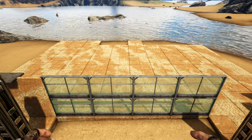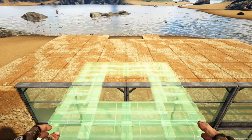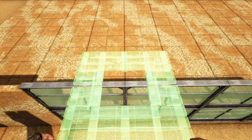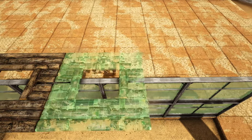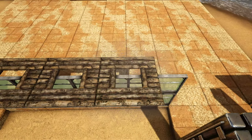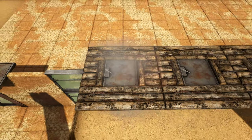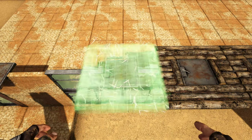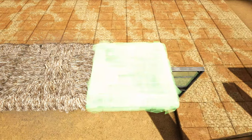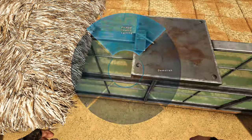Now here with these greenhouse walls, go in between the first two walls and get out a wooden hatch frame. Place it so it's hugging those two walls. Do this two more times to the right of it. Fill these in with metal trap doors. Then get out a thatch ceiling and replace the wooden hatch frame with thatch ceilings. Pick up or destroy those thatch ceilings and you'll see the metal trap doors will remain in place.